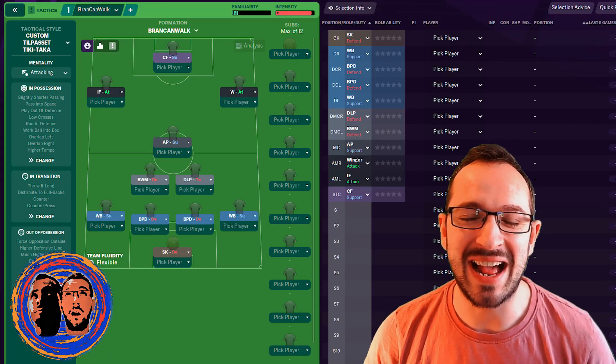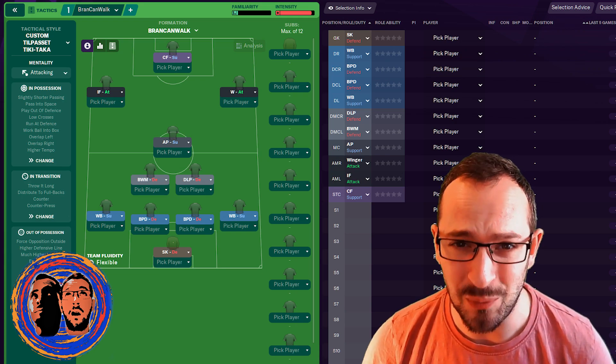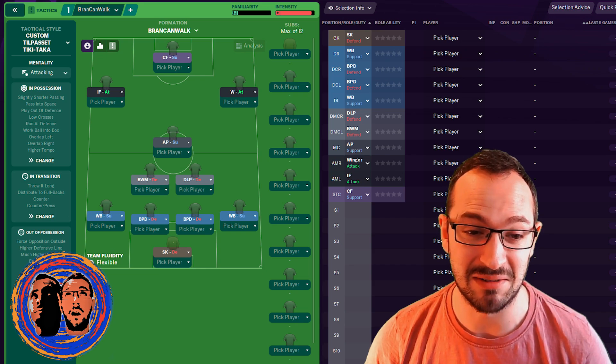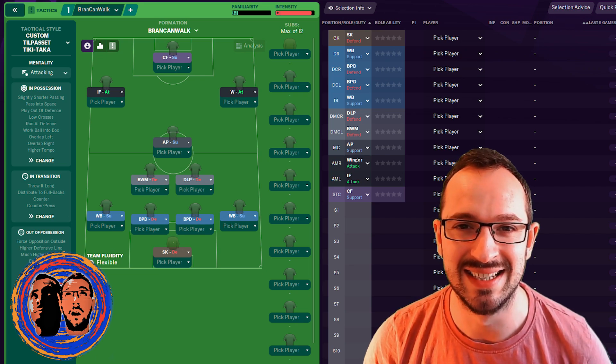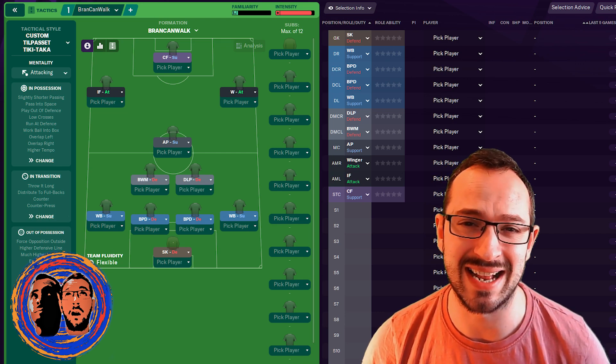Hi everyone, Tucker Jobs Gaming here. The tactic behind me is FIFA Kingpin's Brand Cam Walk tactic. I don't know where the name comes from, but each to their own. Hopefully this tactic does well with the teams I've selected. Stay tuned for the full instructions just in case you can't download the tactic.